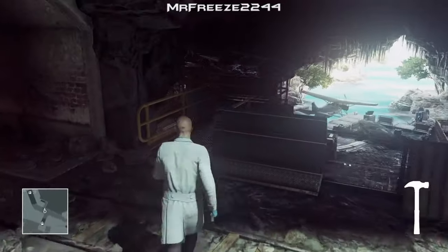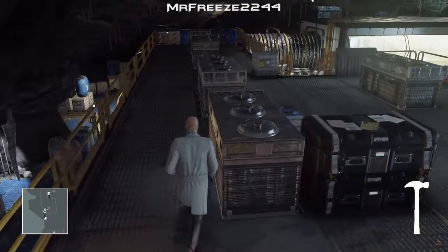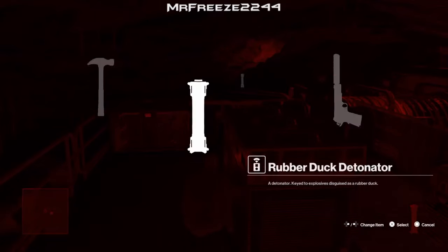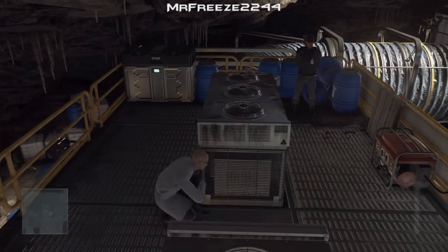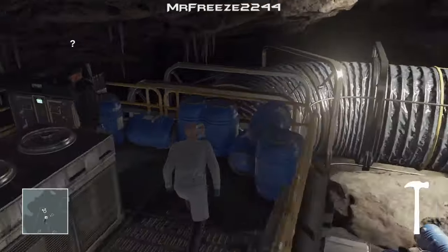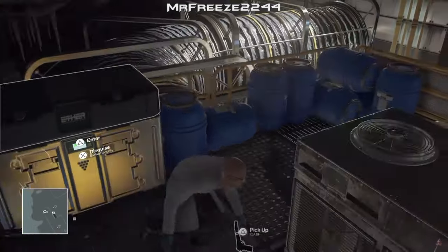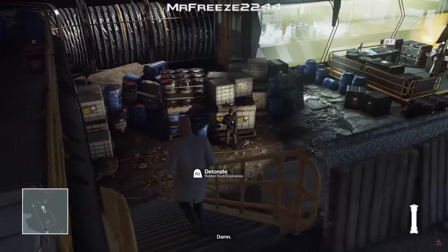Head back down to the stairs where we were before. As soon as you get to this first crate on your right, crouch and drop the two rubber ducks or any explosives you may have. Then crouch and hug this crate to the right and place the gun on the floor. If you don't know how to do that, it's L1 and R1 on PS4 and LB and RB on Xbox. He's going to find that gun on the floor and we're going to attack him with the hammer to knock him out. Put him in the crate, pick up the shotgun and move it out of the way next to the crate, and pick up your weapon as well. Re-equip your detonator for one of your ducks - it doesn't matter which one.